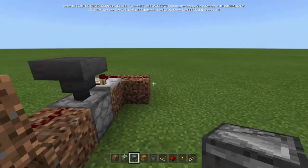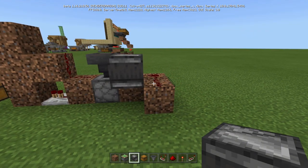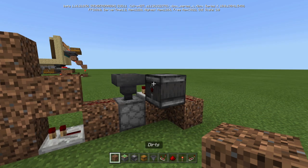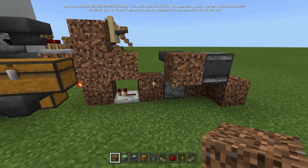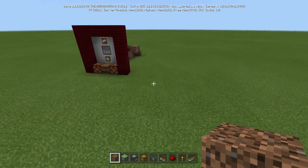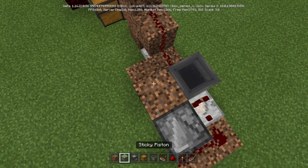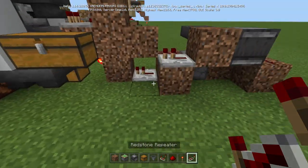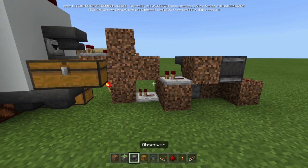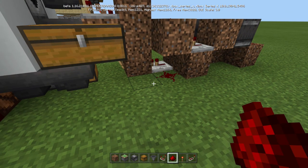Now put the observer facing this way — it's going to observe whenever this is red. Put a block right there into a repeater. Then a block goes here because we want to make sure that this redstone doesn't interact with this. Into a repeater like that, into a block, into a piece of redstone dust.